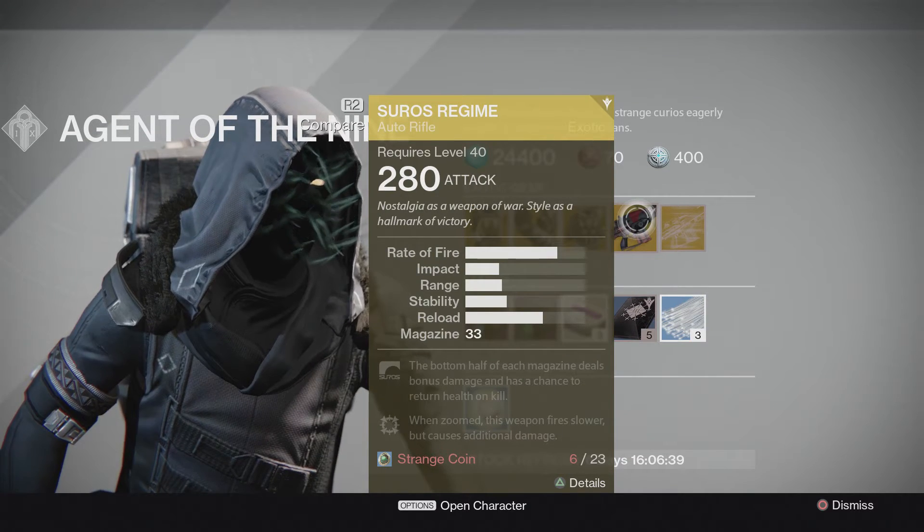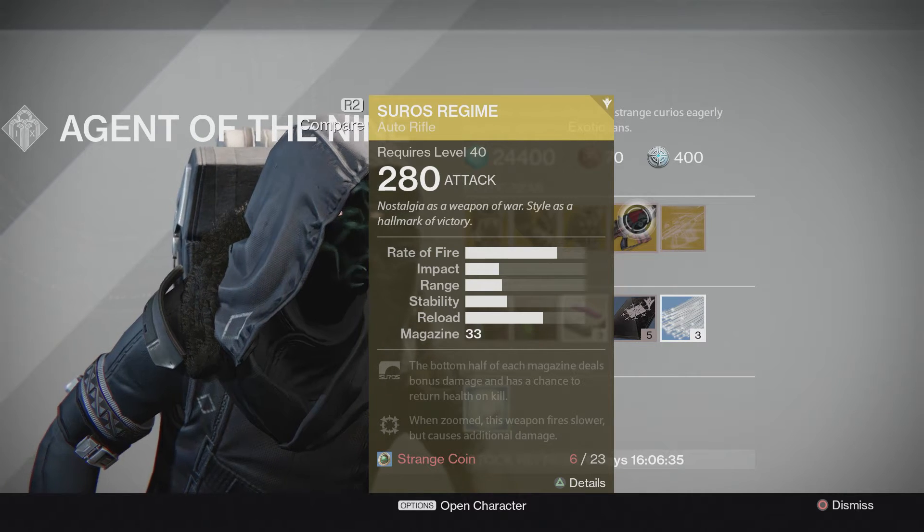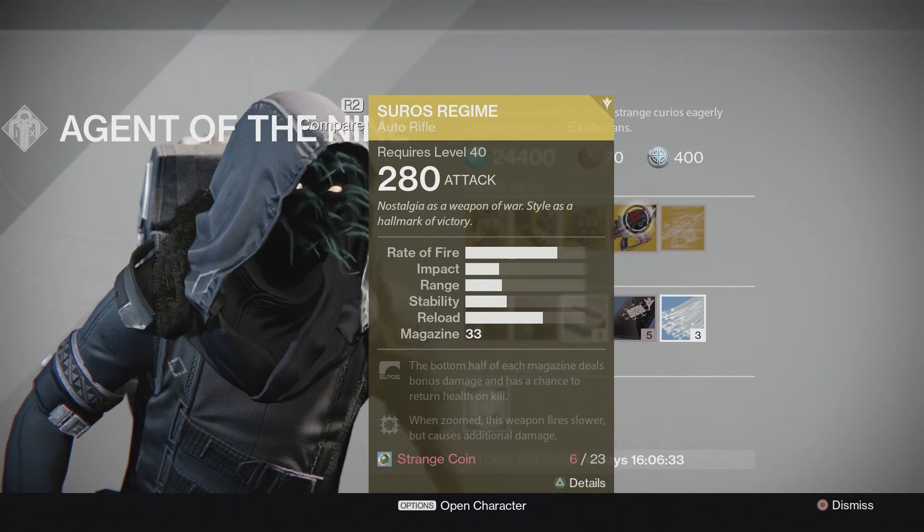For Weapon this weekend is going to be a beefed up version of the Suros Regime. That's going to be: the bottom half of each magazine deals additional damage and has a chance to return health on kills.